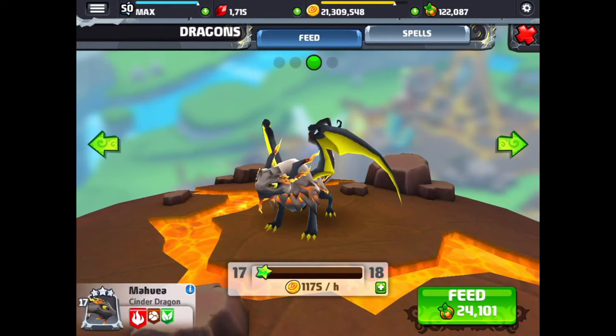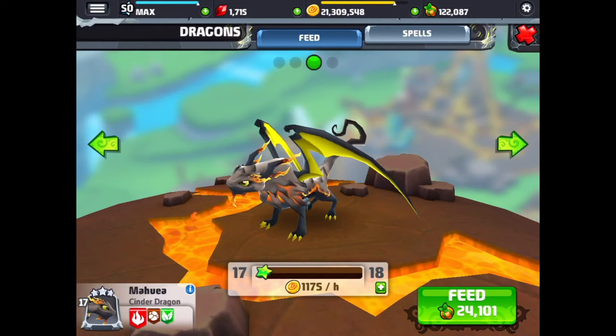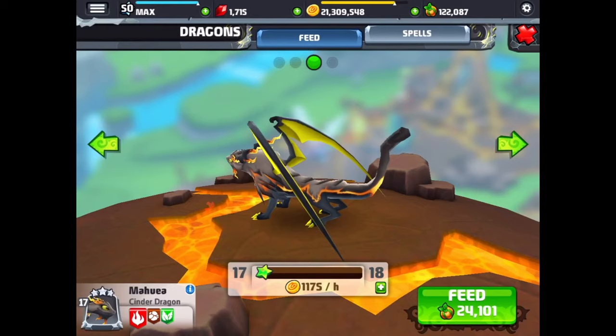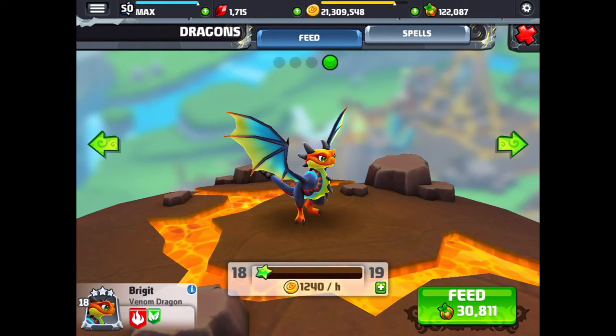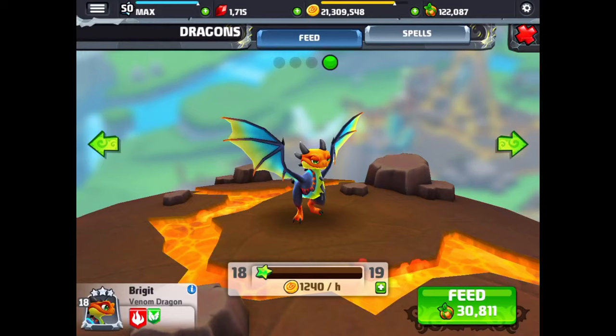And cinder is next. This is a bit of a tough dragon for people to get, but I've noticed a lot of people have managed to get this dragon lately. That's a cool looking dragon with his big long spiky wings and its animated tail that seems to have a mind of its own. And then we have the venom dragon — a very snake-like head and a rattlesnake tail. That's a cool dragon.